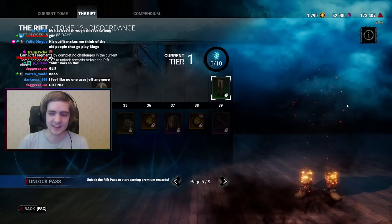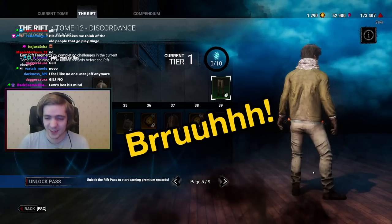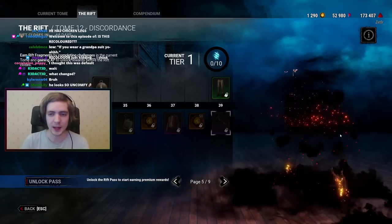Ivory Jeans — pants for what? They look so default. We're at tier 39. Next up we have a weapon called Psychedelic Staff for the Blight.